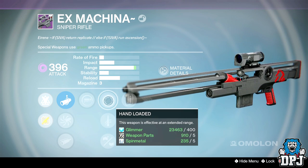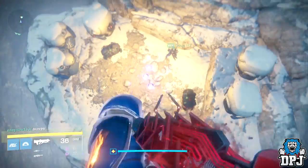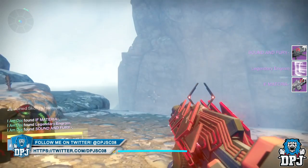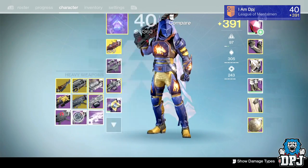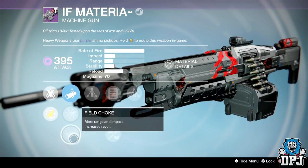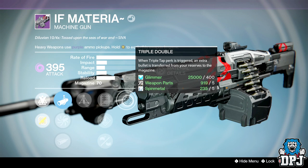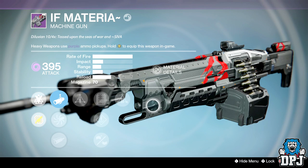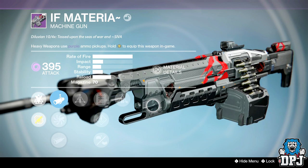It does decent damage and with Wait For It, when you get a larger than normal magazine it does great damage during boss encounters. From the second and third chest I got legendary engrams. From Death Zamboni I got a 396 If Materia heavy machine gun and a 385 Sand and Play rocket launcher. If Materia has Triple Tap and Triple Double — when Triple Tap triggers, an extra bullet transfers from reserves into the magazine. It triggers quite a lot, and with extra damage to Fallen it's definitely worth keeping.